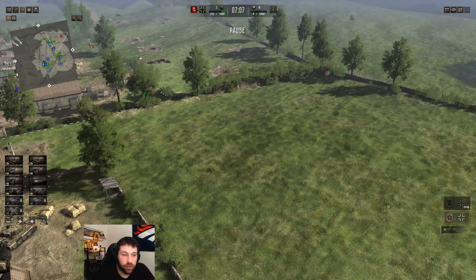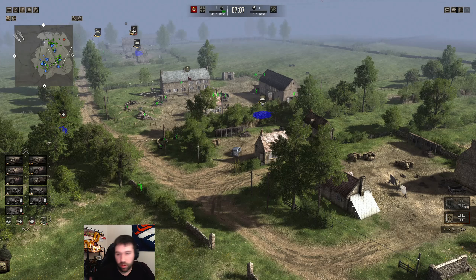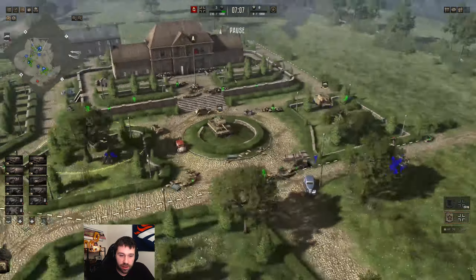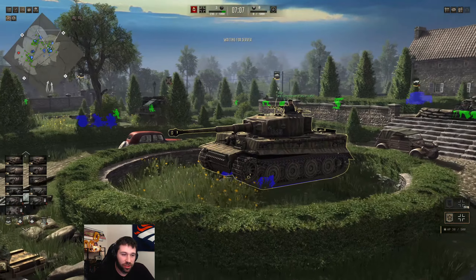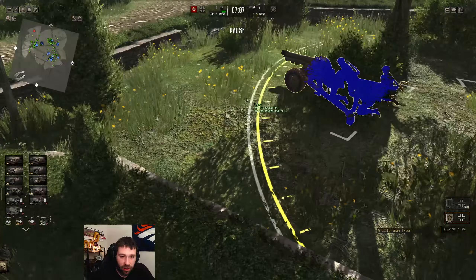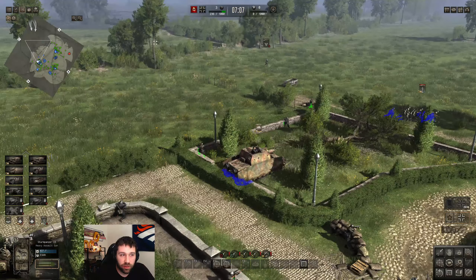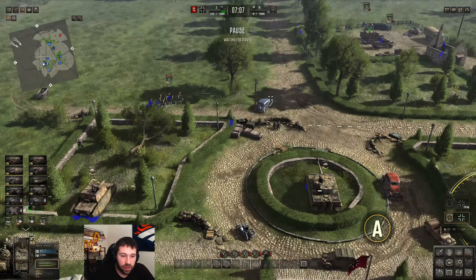I do have an artillery piece back here — the 155. The reason I put him farthest back is because he can fire the farthest. The problem is he won't target anything unless I tell him to, unless he's within whatever technical range there is. We do have our Tiger placed front and center right in front of the house, which is pretty funny. I have a howitzer right here, and the Sturmpanzer right here.